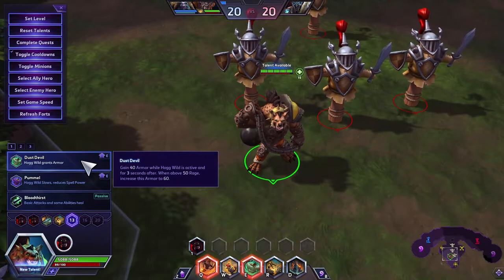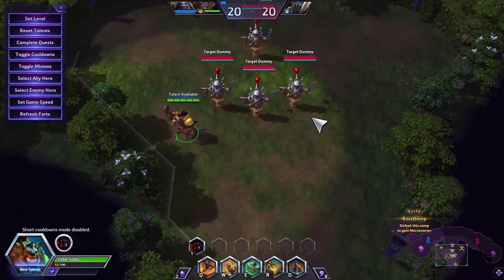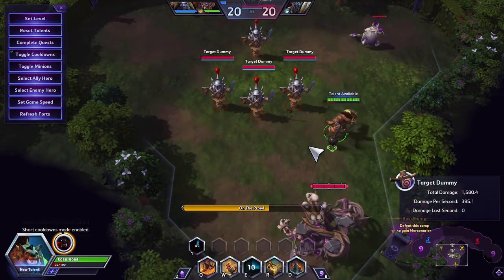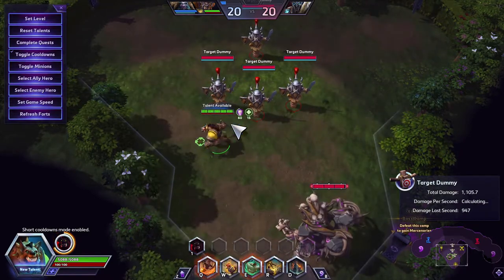At Level 13, Dust Devil: gain 40 armor while Hog Wild is active and for three seconds after. When above 50 Rage, this armor increases to 60. Once you use Hog Wild you have 40 armor, and if you bring it above 50 Rage it goes up to 60, persisting just a little while after Hog Wild ends.